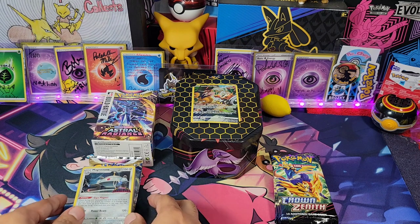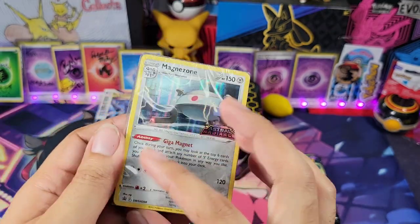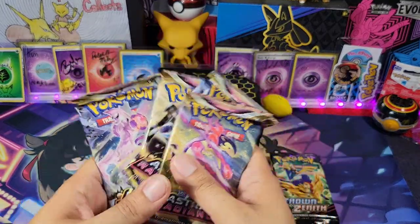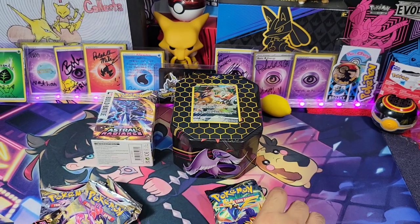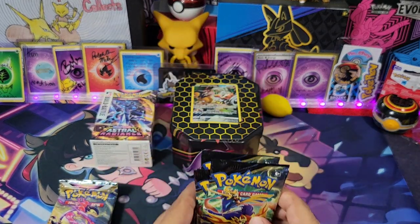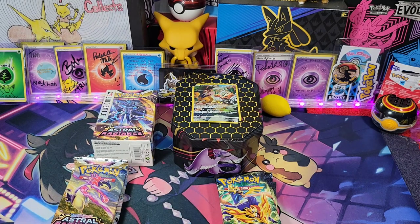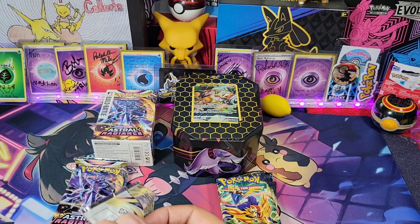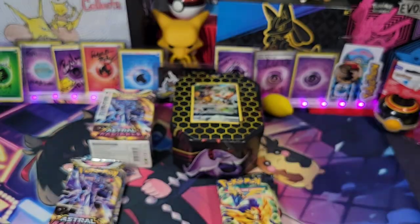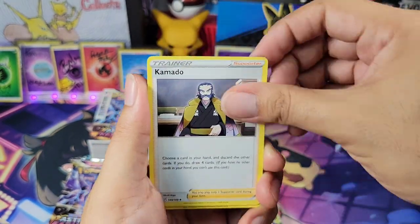I don't know anything about the building battle box, but this one came with the Magnezone starter deck. So let me know if this is one of the good ones because I have no clue. Here we go guys: four packs of Astral Radiance versus four packs of Crown Zenith. The values have gone down a lot on the Crown Zenith stuff, so who knows. We'll go one and one until we get a winner. I'll put the final value of each pack at the end of the pack opens — just for fun, let's see who has the better value.